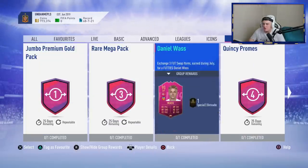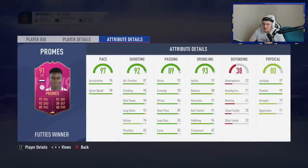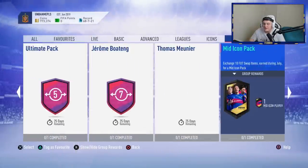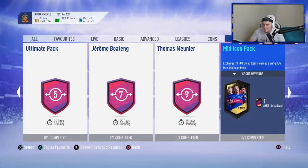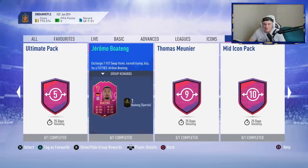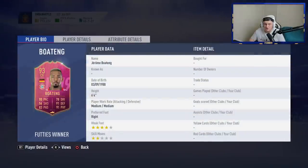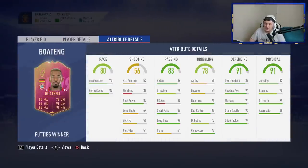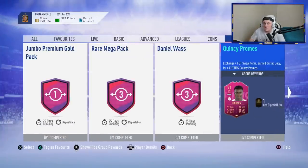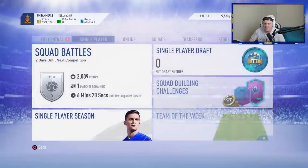For Foot Swaps this month I'm going for Quincy Promes, and if I can get it, the mid-icon pack. If not, then Jerome Boateng. If I get all 10 of the remaining tokens and forget, it'll either be Boateng or the ultimate pack. Probably Boateng because the card looks incredible — six foot four, amazing aggression, decent jumping, the best possible strength, and four-star weak foot. Even though I've got a lot of defenders already, it opens up potential for different teams. Promes is my priority and I'll probably complete him in the next day or two.